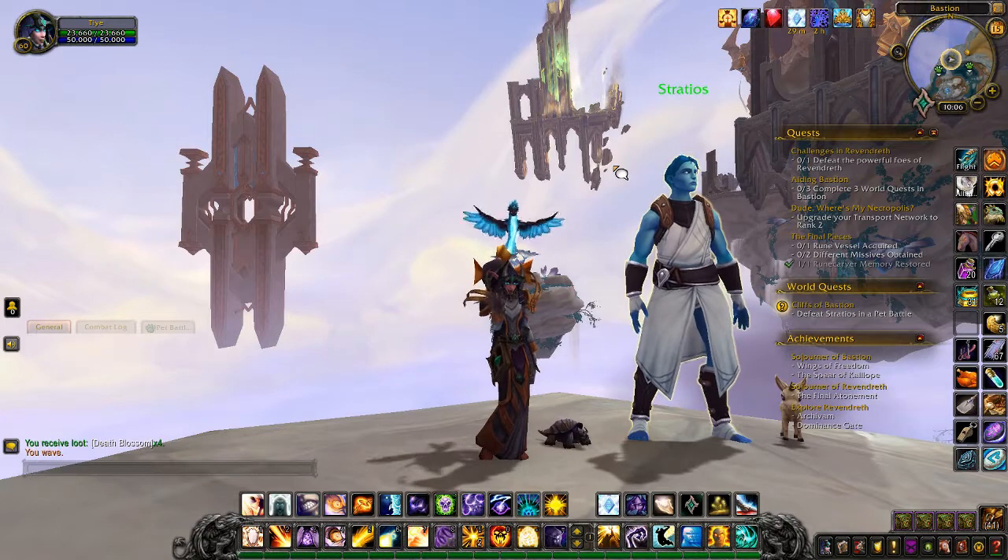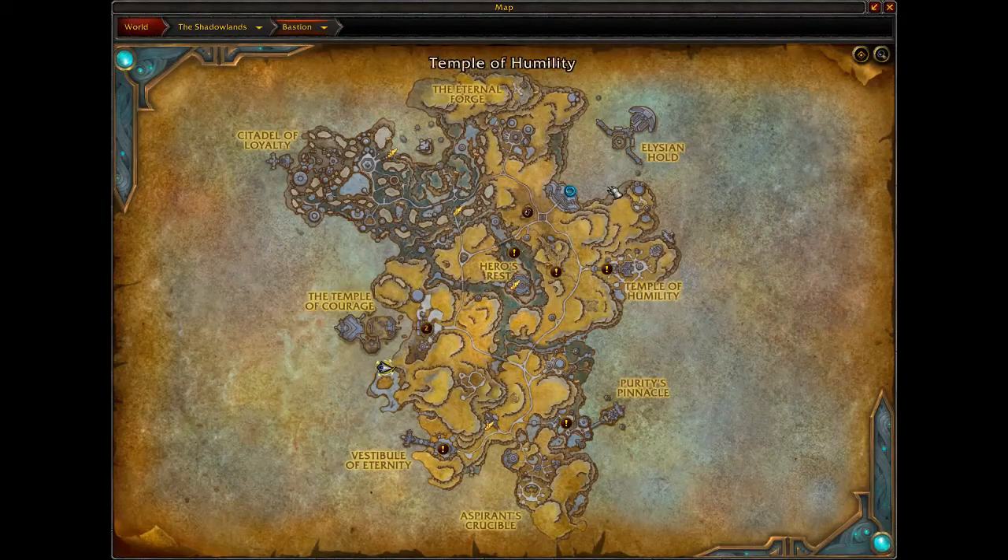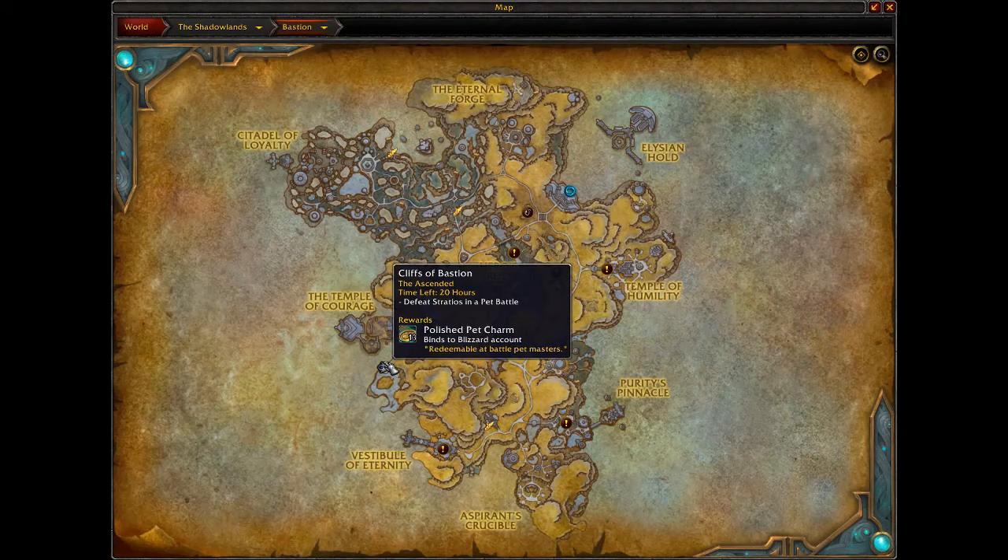Hello gamers, it's Soft Kitty 99, and today we're in Bastion here with Stratios for a world quest pet battle, right here on the edge of the cliffs — we're a long way from any of the flight paths. The quest is 'Cliffs of Bastion' to defeat Stratios in a pet battle.